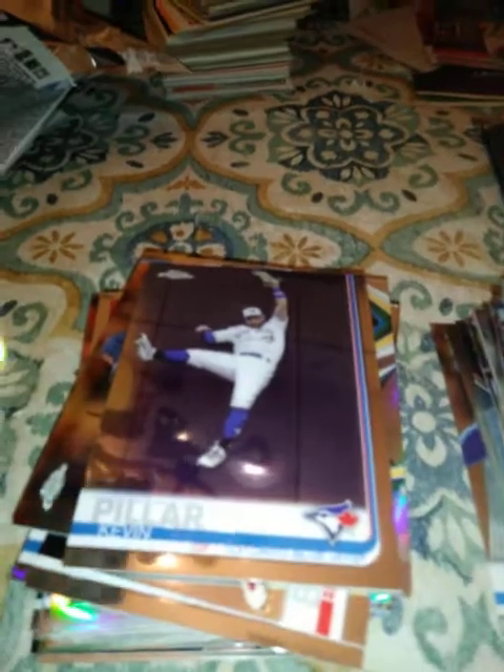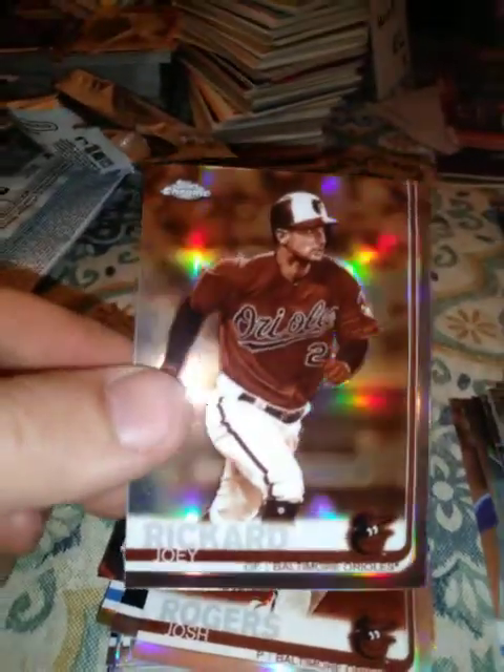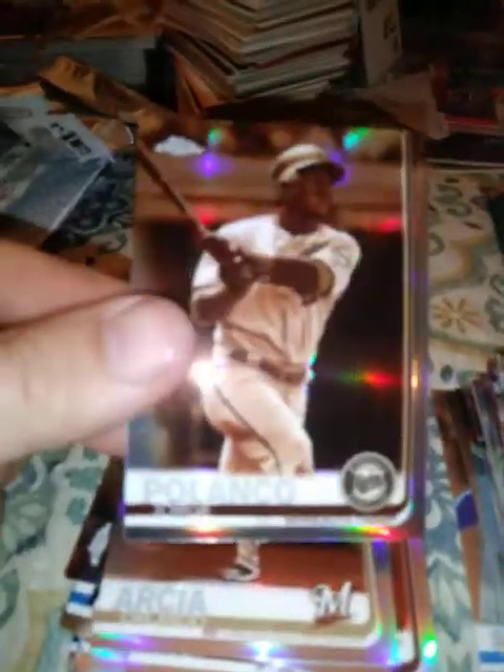Now I'm doing the sepia pack on the left side: Josh Rogers — do not know who he is — rookie card, and Joey Rickard. Nothing too eventful there, so we'll see what's on the right side.